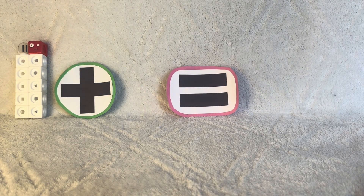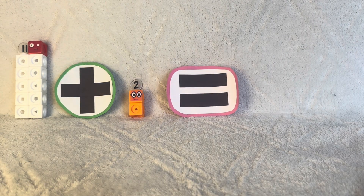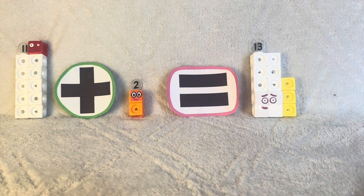11 plus 2 — I am 2, how do you do? — equals 13, unlucky. Don't say his name, he'll fall apart.